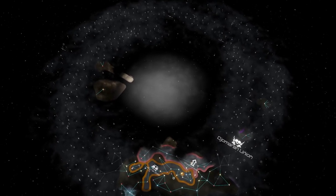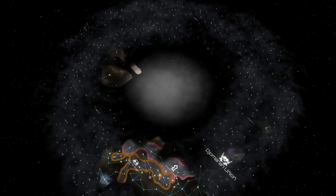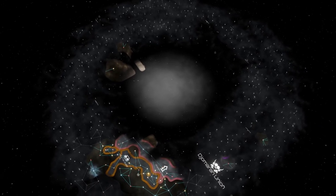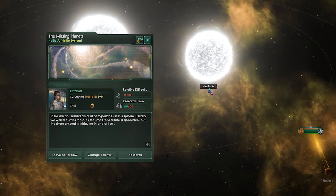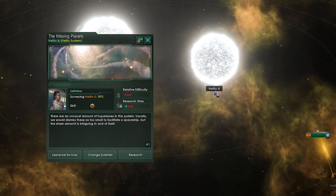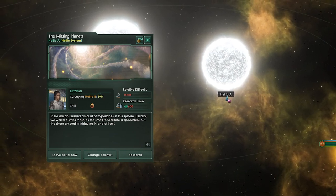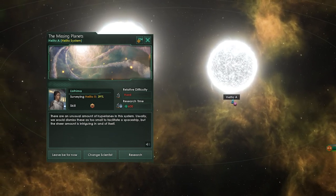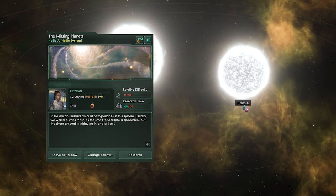This is an event chain that always spawns in each galaxy — it's guaranteed. You should always keep your eye on the name Helito. If you see this place, make a beeline for it and claim it as fast as you can. In this system is a Class 7 anomaly. Investigating it, you will find that the entire system is full of micro-hyperlanes that go off in all directions.